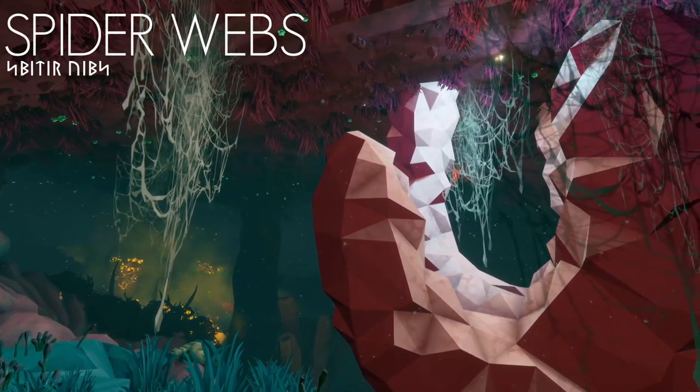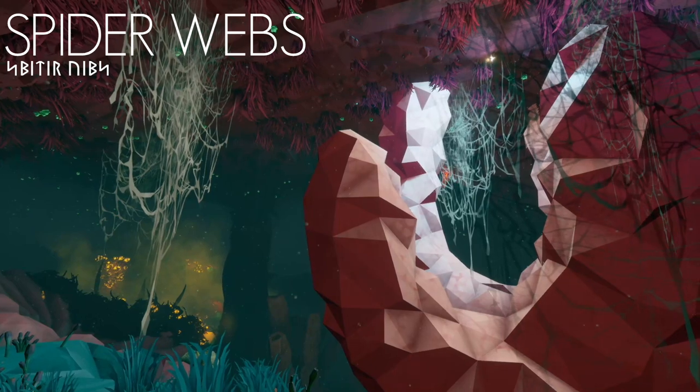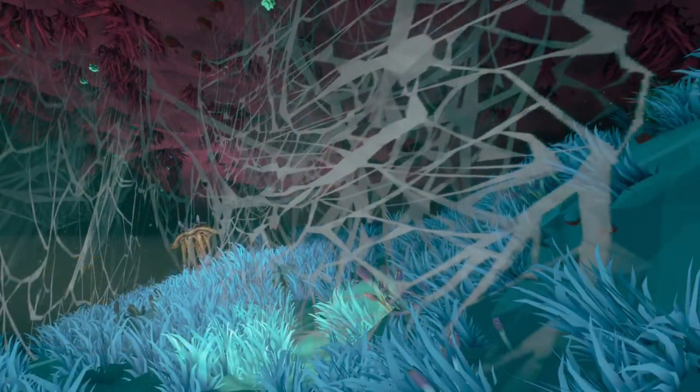As with many of Hoxys IV's caverns, the Dense Biozone is plagued by thick spiderwebs that hang in curtains from the ceilings. Dwarves should avoid walking through these, as they can obscure vision, making them vulnerable to ambush.